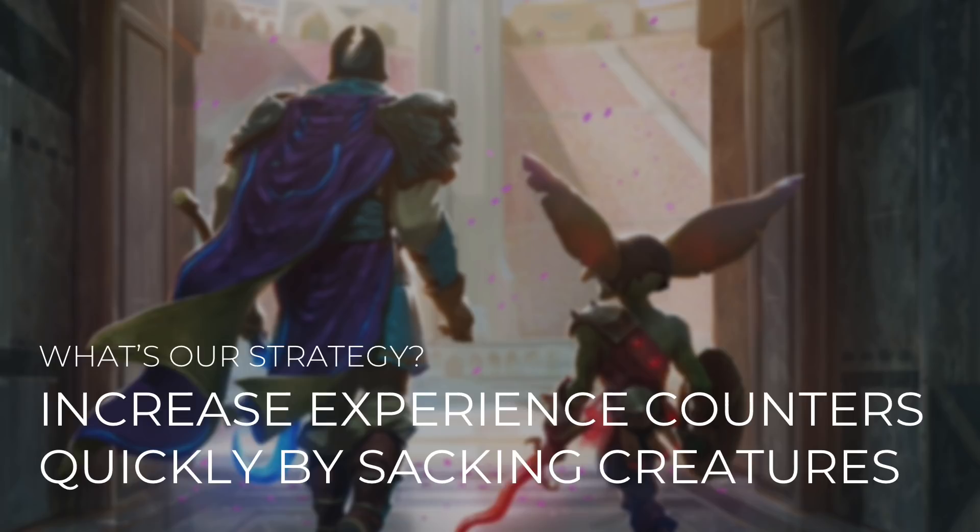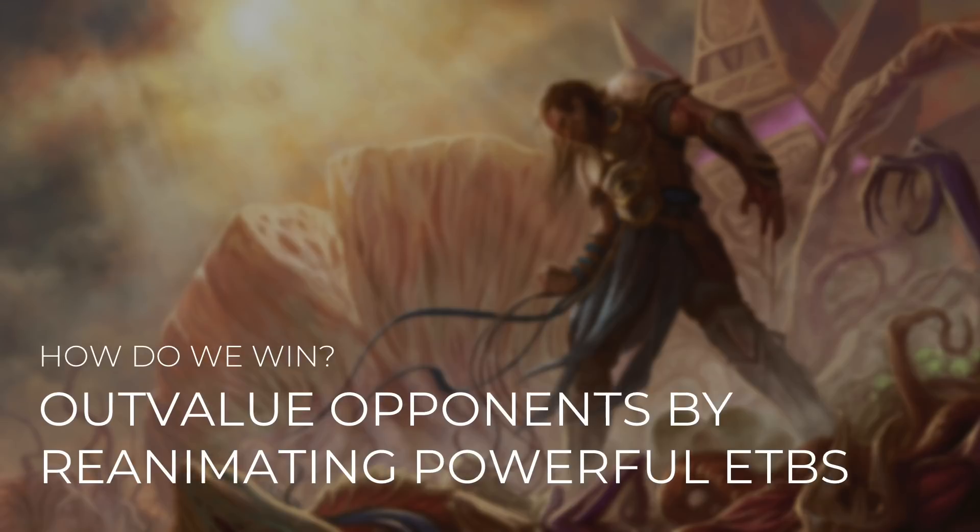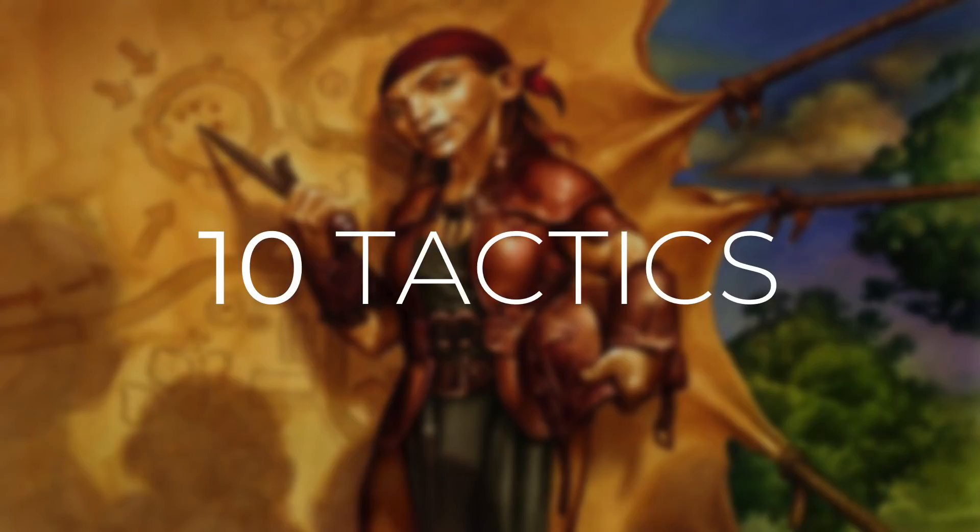So what's our strategy with this deck? We're going to increase our experience counters quickly by sacrificing creatures. Not only are we going to have some sacrifice outlets, but we also have some creatures that can actually sacrifice themselves. We're going to outvalue our opponents by reanimating some powerful ETBs. By sacrificing and getting back creatures over and over again, we can really tick over the game. As with all Commander's Quarters decks, I'm going to take you through 10 different tactics that show you how the deck works and how we're going to win with it.